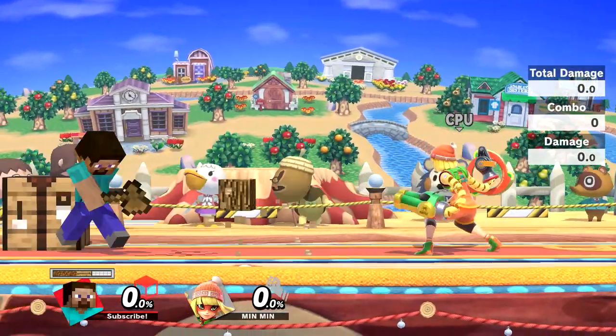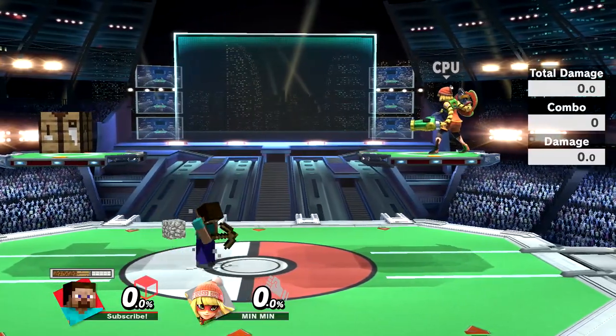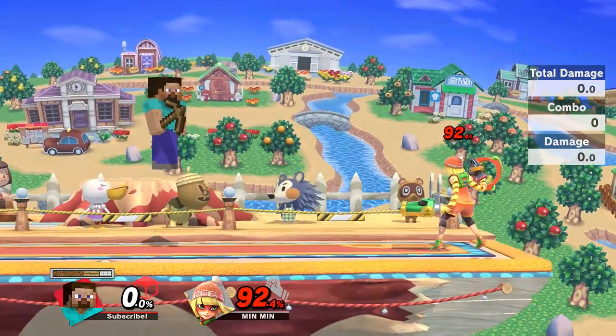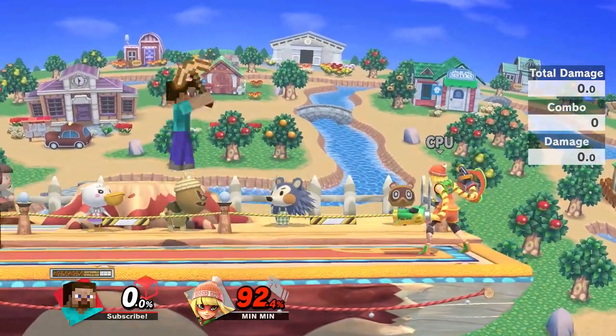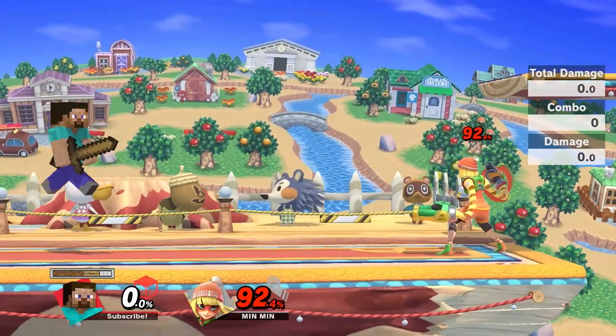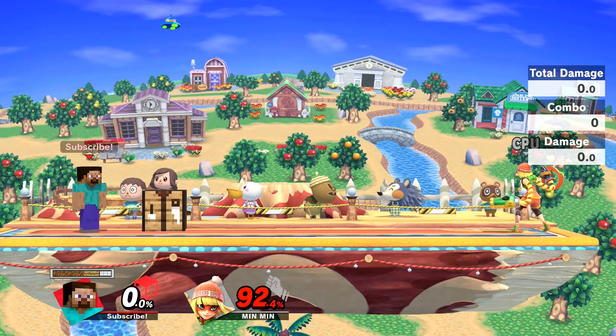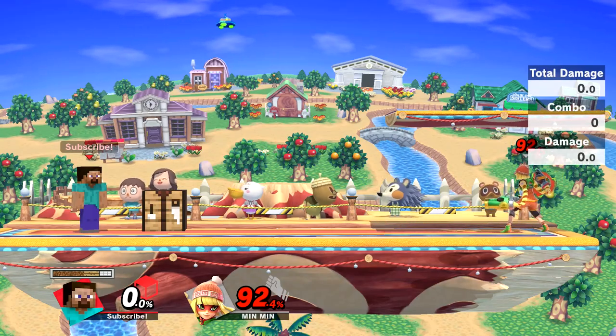Steve wields a sword, axe, and pickaxe as his primary melee attacks. These tools can all be crafted into five different materials: wood, stone, gold, iron, and diamond. Each type has different damage output and durability.